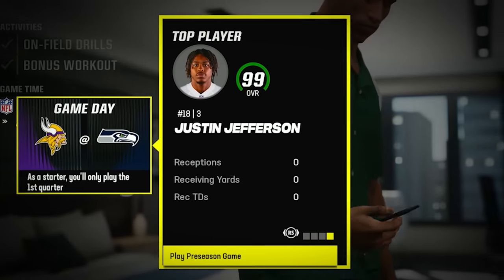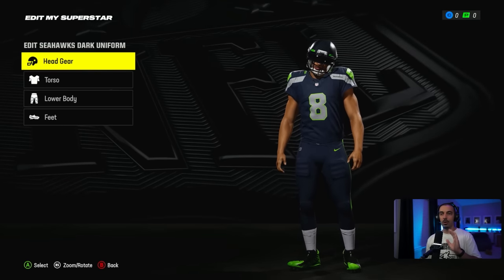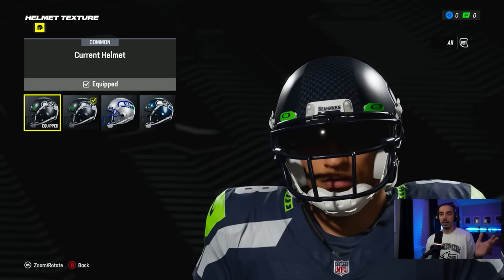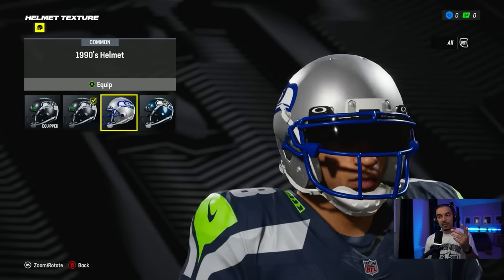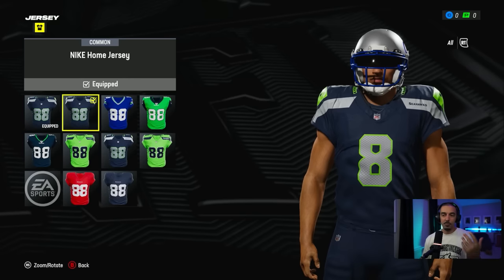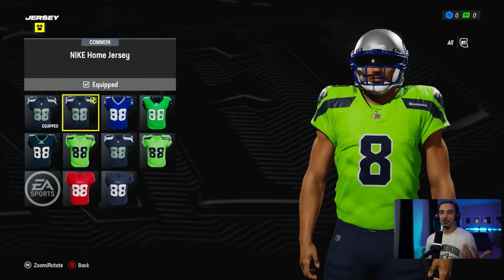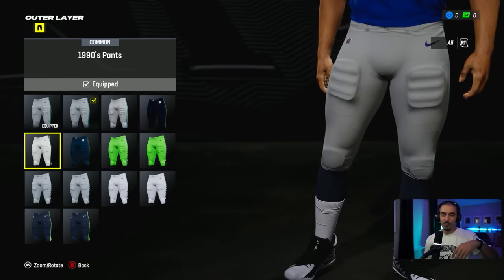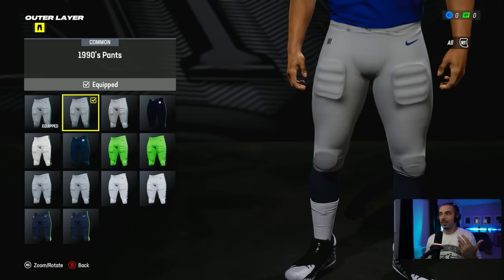It's the preseason so there's no real rankings, but you get a look at your standings and the top player to watch out for on their squad. Something we forgot to jump into was looking at your team uniform. You can change a lot of your gear — they have a 1990s helmet you can equip, and the 2000s helmets. It's basically setting your uniform presets from the get-go. You can have your practice alternate jersey if you want. We're obviously going to put on this 1990s Seahawks uniform because I love it.